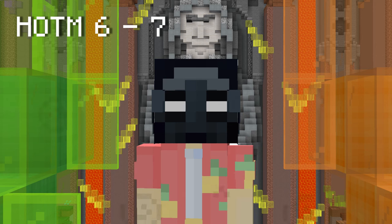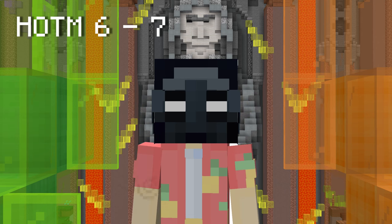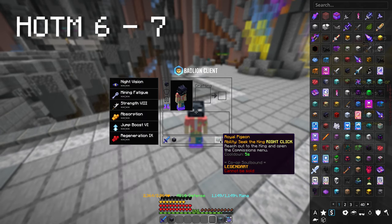At this point, I would recommend you to have a gemstone gauntlet and full Yogg armor. In your gemstone gauntlet, you don't need flawlesses — fines will be fine. On your way to Heart of the Mountain 7, you should unlock the Royal Pigeon at 500 commissions, and this will save you a bit of time. Kind of overrated, not even that good.